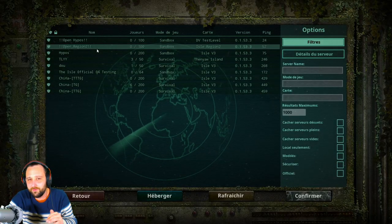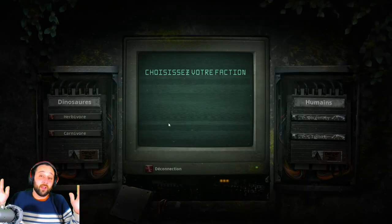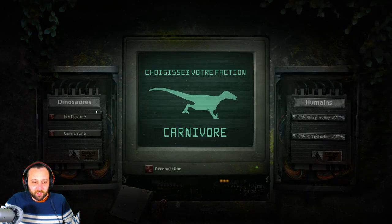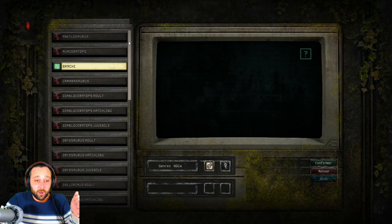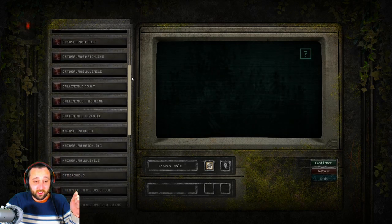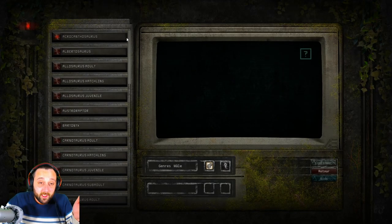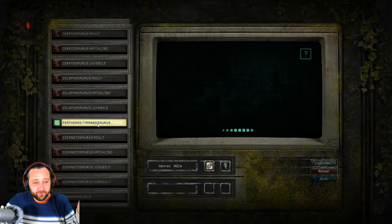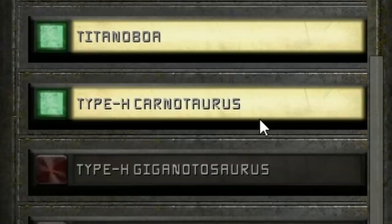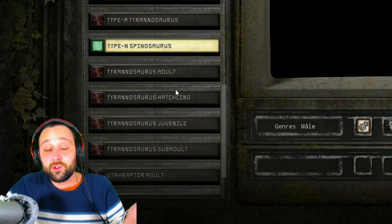Vous vous en rappelez peut-être d'une petite vidéo teasing où le jeu a été hacké. Ce magnifique teaser que j'ai fait, eh bien ça annonce ça. On arrive sur le choix des dinosaures. Qu'est-ce qu'il y a de différent ? Il y a le brachiosaure ! Dans les carnivores, il y a le feathered tyrannosaurus, le type H carnotaurus, le type H giganotosaurus, le type H spinosaurus, le type H tyrannosaurus. Il y a quand même quelques petits trucs dans cette version qu'il n'y a pas dans la version classique de The Isle.